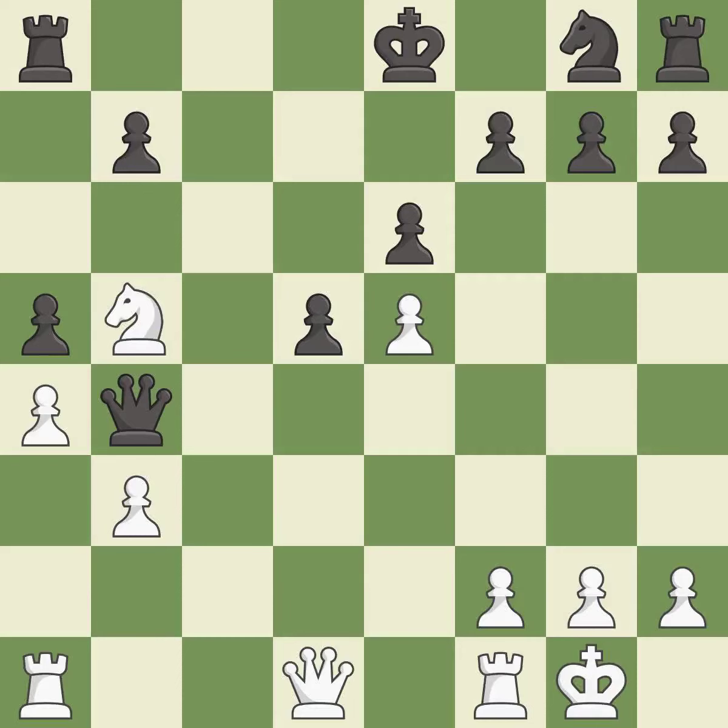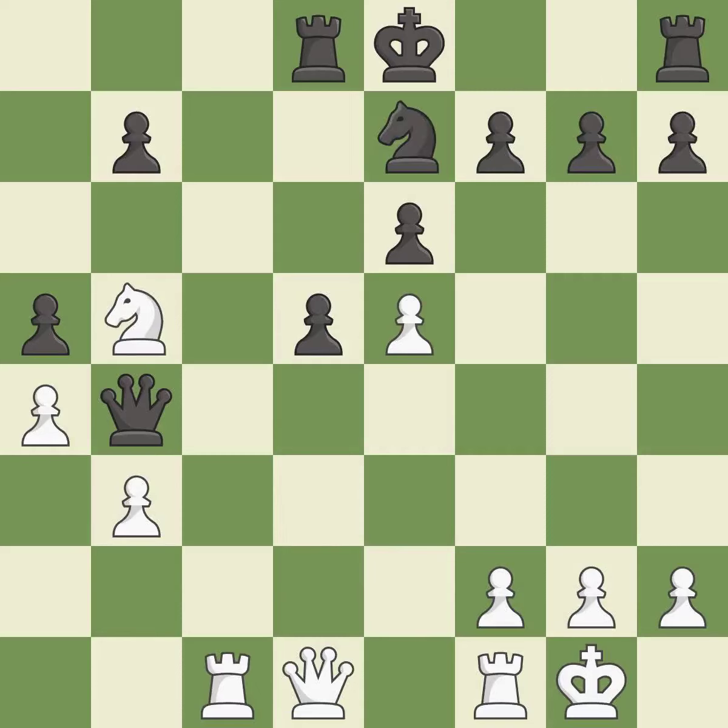This is the only move that works. This threatens to win material — it is a great move. This develops a rook off its starting square, getting it into the action. It is best; the rook is now on an open file, which helps control squares across the board. It is excellent. This activates a knight by developing it off of its starting square — it is best.